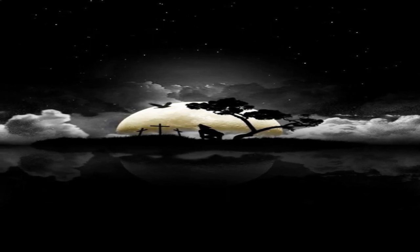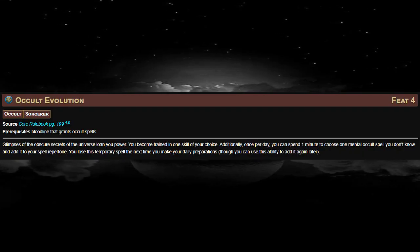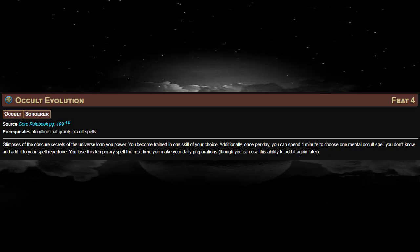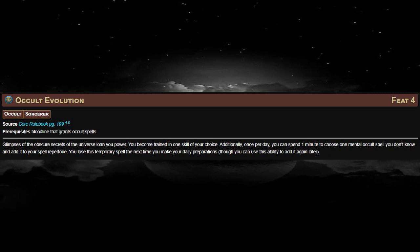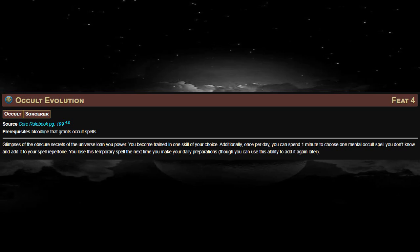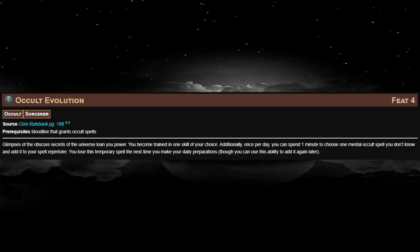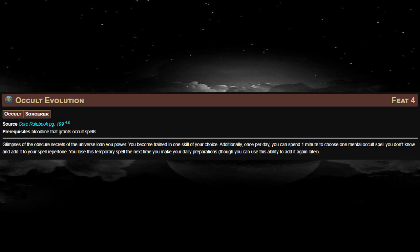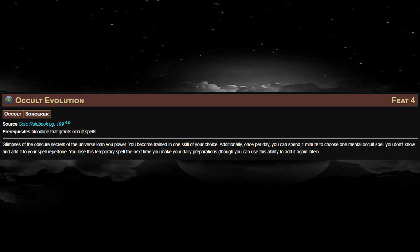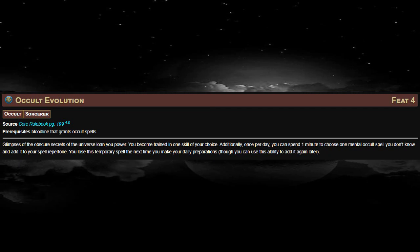At level 4, our first feat is going to be Occult Evolution. With this feat, we become trained in one skill of our choice — we want to be trained in Intimidation for that nice Demoralize action, since we are Charisma-based. Once per day, we also get to spend one minute concentrating to add one mental occult spell to our repertoire. This spell only remains in our repertoire until the next time we make daily preparations, but there are a ton of occult spells with the mental trait that would really help this build, which I'll cover in the Teamwork Report.